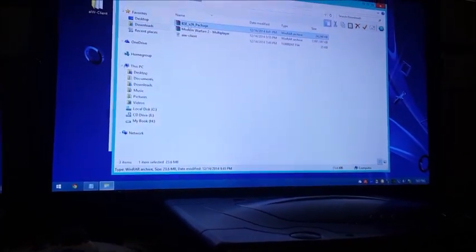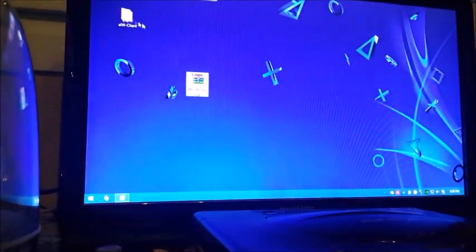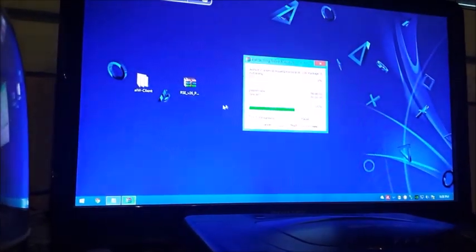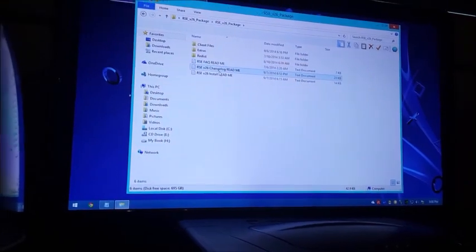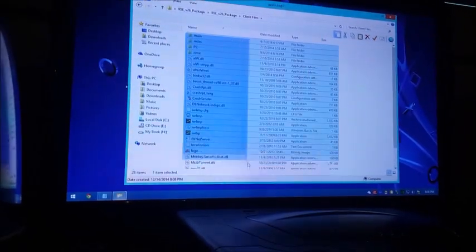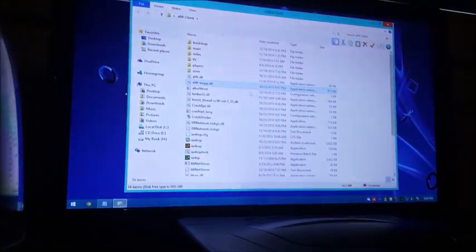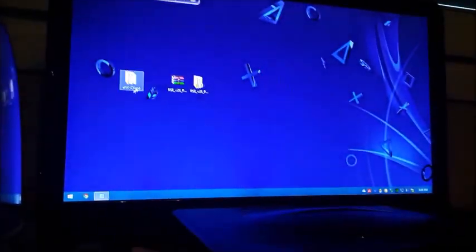You just download the latest version of the bots and you'll get a RAR file. Once you have the game on one side and the downloaded bots on the other, you just extract it with WinRAR and you'll find a folder. Inside the folder you will find a readme text, which is a tutorial showing you how to install these files. You just go to the client files folder, copy all the included files, open the root folder of the game, paste all the files, and overwrite everything when prompted. That's the installation.